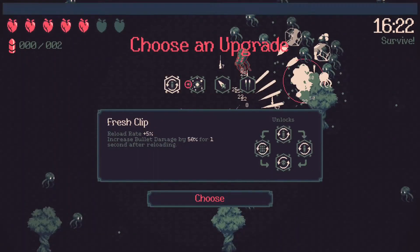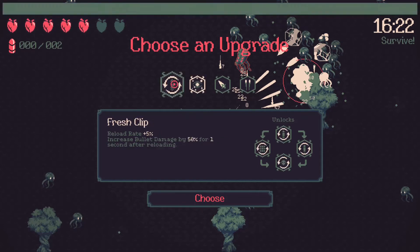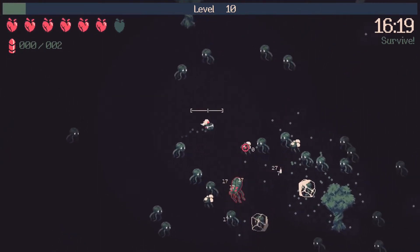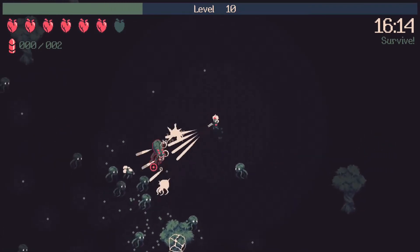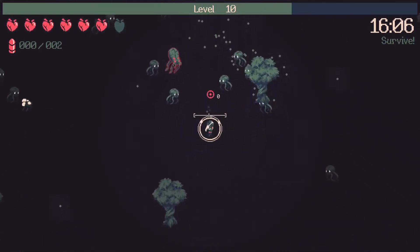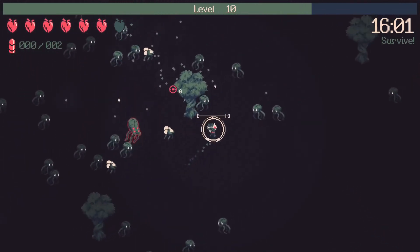Still not getting the Smite. Okay — if enemies are in vision distance they take the glare damage. I think I'll take the reload upgrade for now and the glare upgrade will be really nice later. Still haven't gotten the two abilities I really want: Smite, and the one that makes your shield come back quicker every time you Smite.